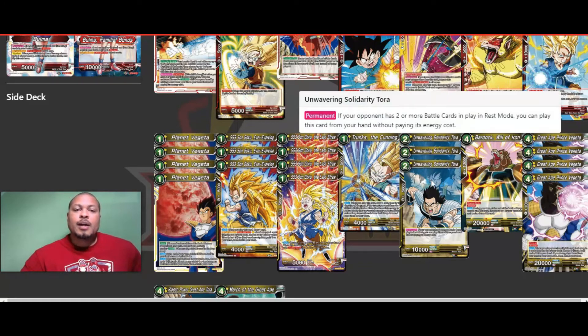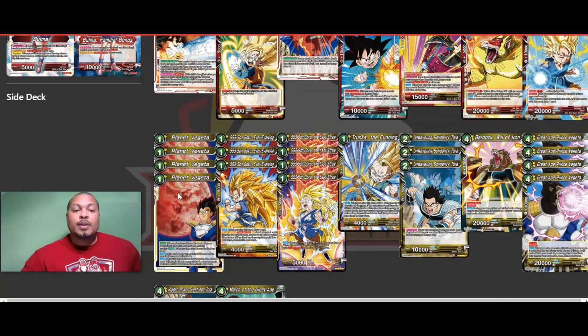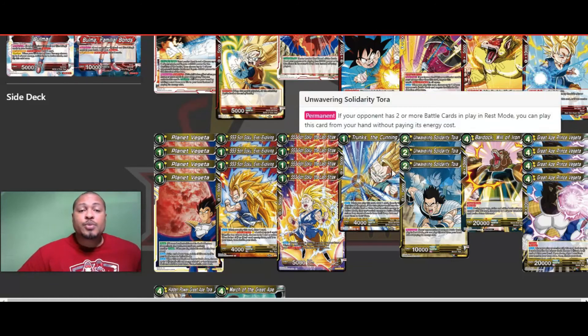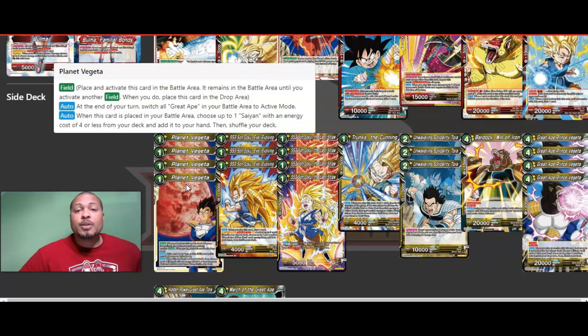We've got three Unwavering Solidarity Turles — a little tech card. If your opponent has two or more battle cards in play in rest mode, you can play this card from your hand without paying energy. Get a Blocker on board for free. There's another card that synergizes with him — now we're getting into the Great Ape cards, so remember this Unwavering Solidarity Turles.